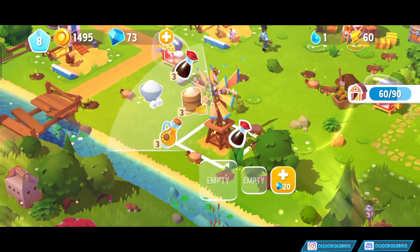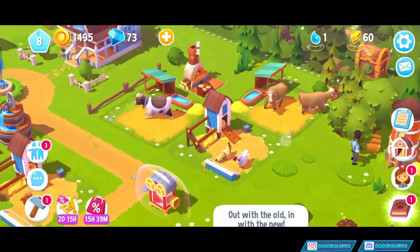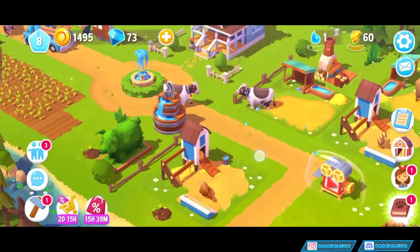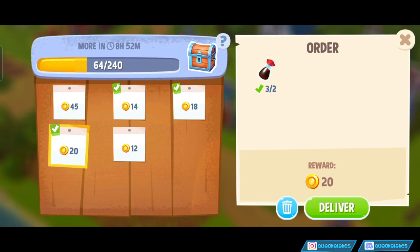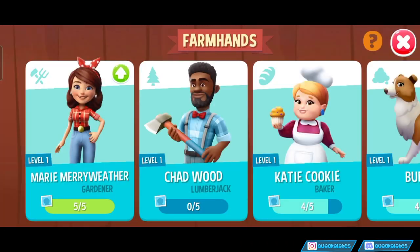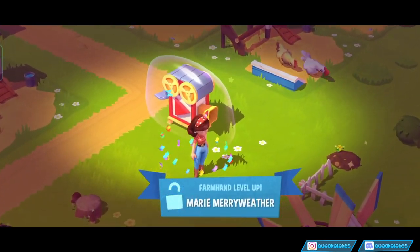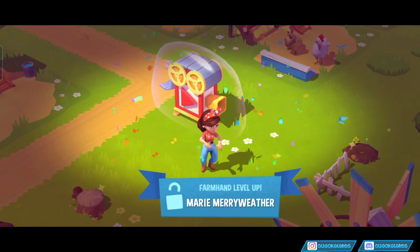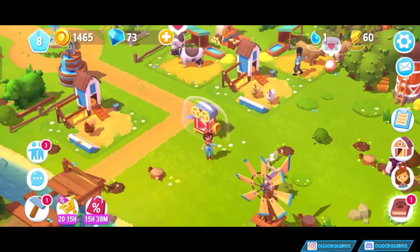Then we'll see what the RNG exotic giving gods give us. I believe with these exotics it's random. And I really, really still want to get a turtle and a penguin as soon as I can. Honestly, that's like my main goal in this game — to get a turtle and a penguin. We also got an upgrade for Marie, which means it should be easier to collect the weeds. Lovely.